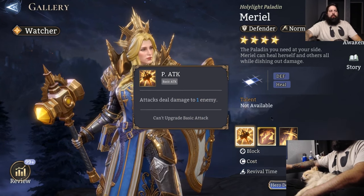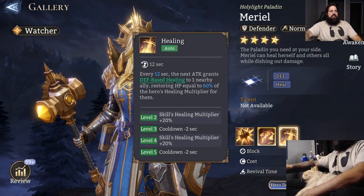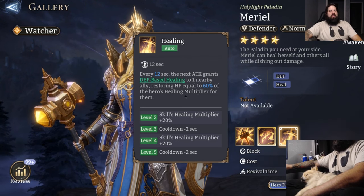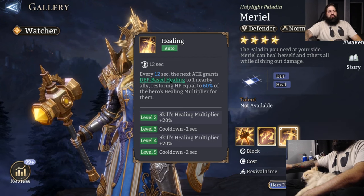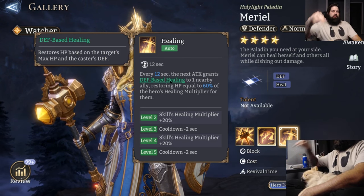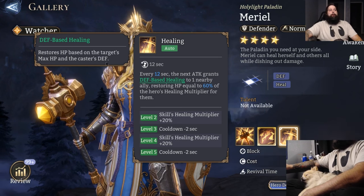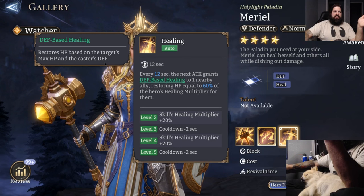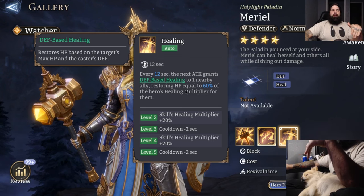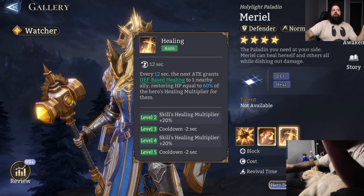Her basic attack slaps something with her hammer. Her passive: every 12 seconds, the next attack grants defense-based healing to one nearby ally, restoring HP equal to 60% of the hero's healing multiplier to the target. Healing has a three-part system — you restore HP based on the target's max HP and the caster's main stat. Her main stat is defense, so the higher her defense, the more she heals. We also want a higher healing multiplier on her specifically.